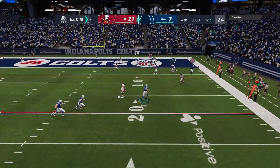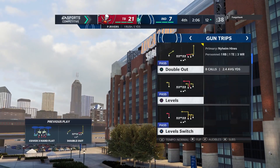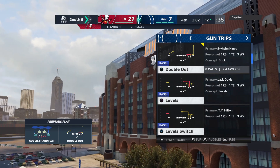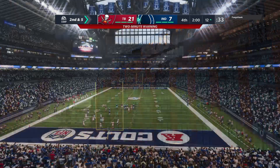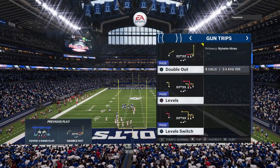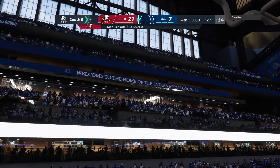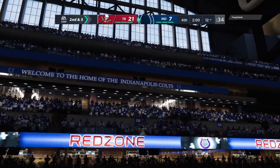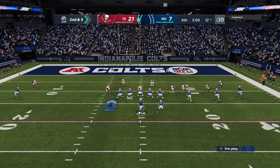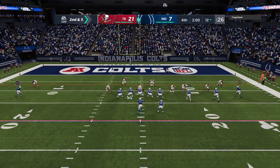Flushed out right, he's going to take off with it and get five out of the scramble on second down. Tackle made at the 12-yard line. Two minutes left to play in this football game on EA Sports. The Colts in possession of the football — let's see what they've come up with offensively after having time to talk it over.